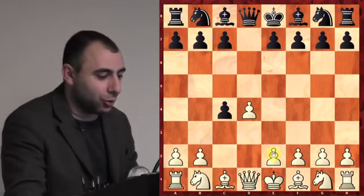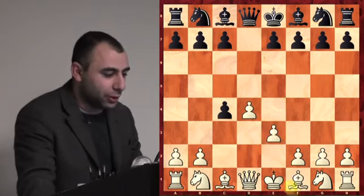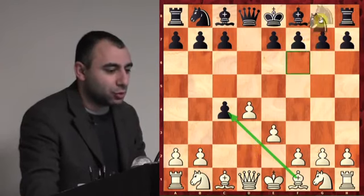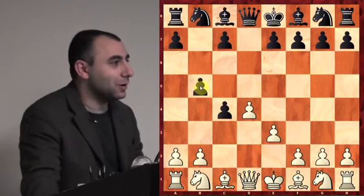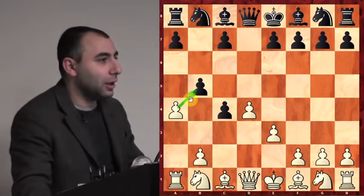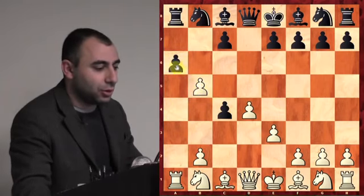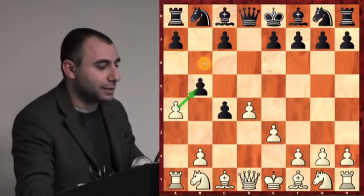There's a very nice trap you can use to win games if your opponent isn't familiar with it. You play e3, trying to take the pawn back. The best move for black is knight f6, giving up the pawn and developing. But some players try to protect the pawn with b5 — already a bad move. You play a4, putting pressure on b5. If black plays a6, you capture, black captures, and you win the rook.